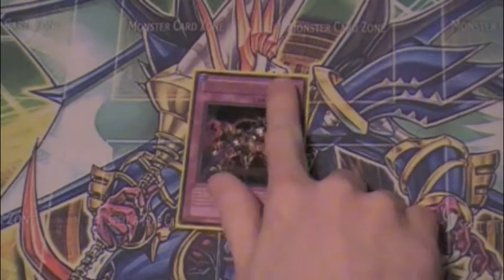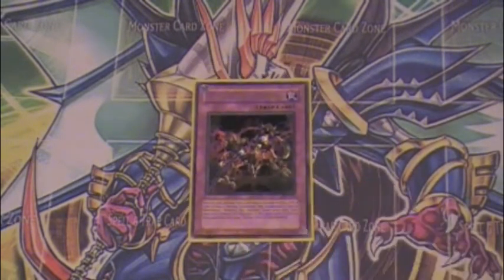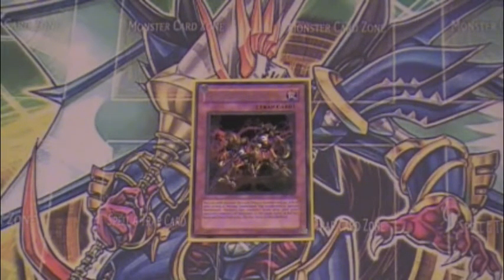Yo what up YouTube, it's Bryce doing episode 28 of Low Rarity High Value, and today's card is going to be Chain Disappearance. Chain Disappearance has been printed twice in low rarity: as a rare in Invasion of Chaos, like this one, and also in Dark Revelation 2.